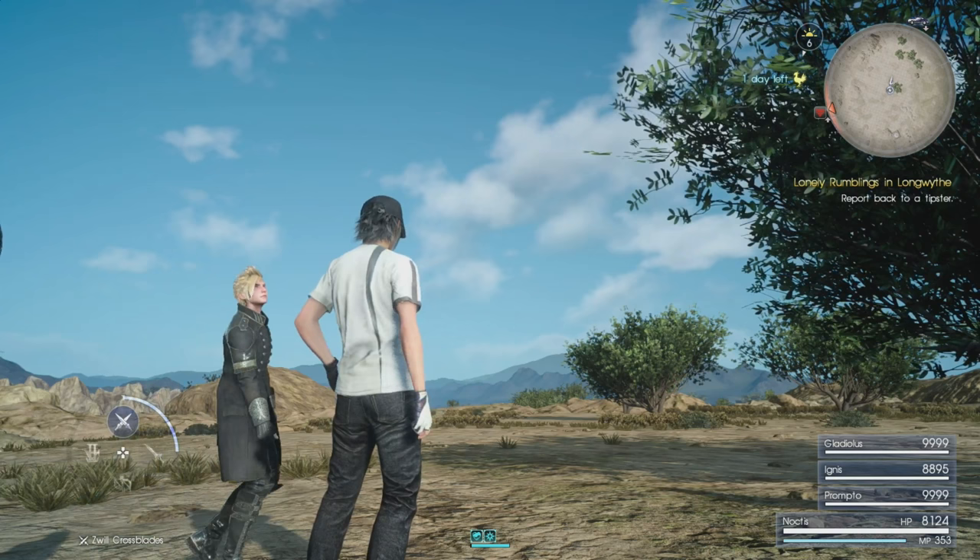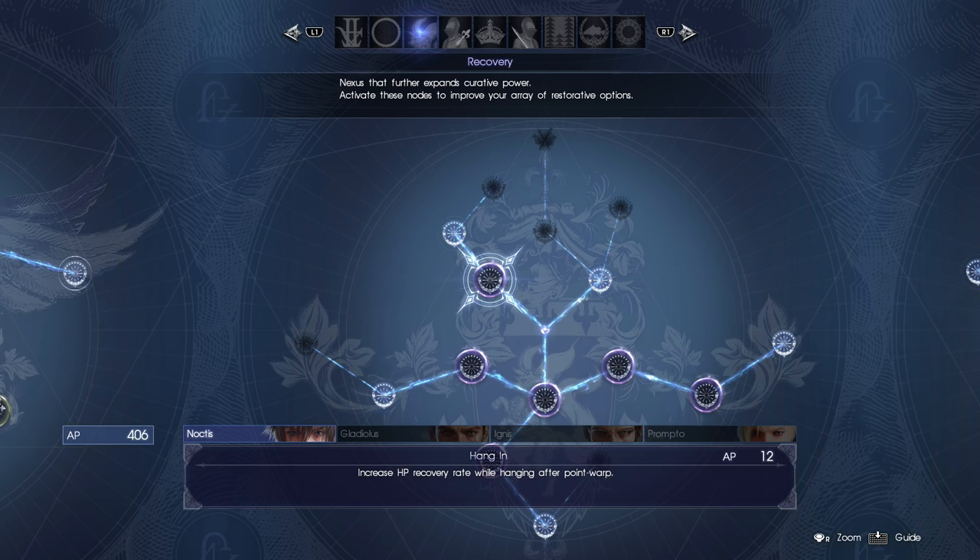Now before we go any further, I highly recommend you head over to your Ascension Tree and spend a measly 12 AP in the Recovery Tree to get the bonus HP regen from the Hanging Warp Points. This will definitely be what makes this trick all that much sweeter.